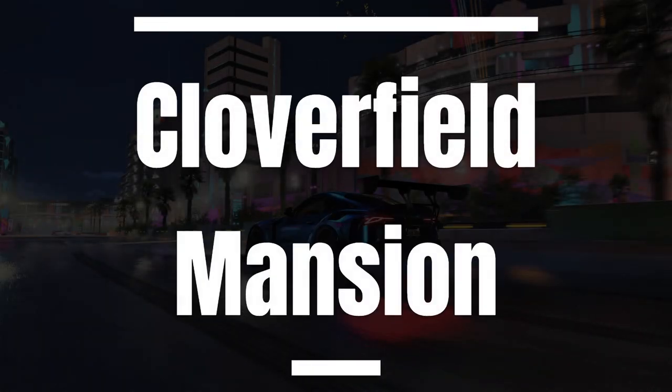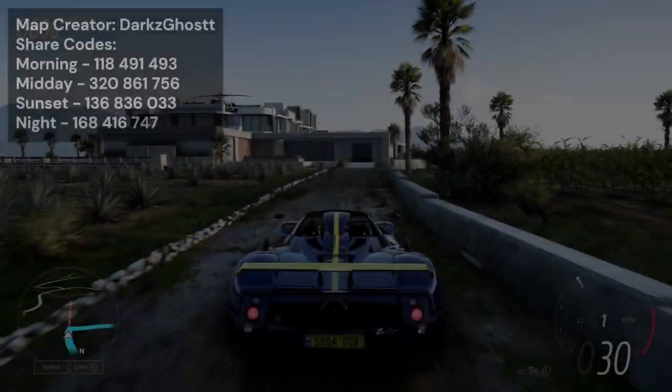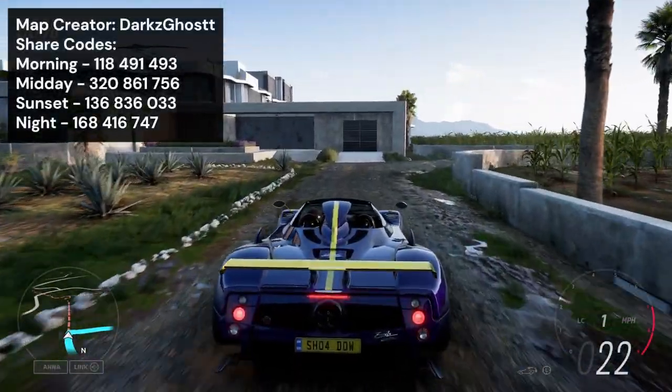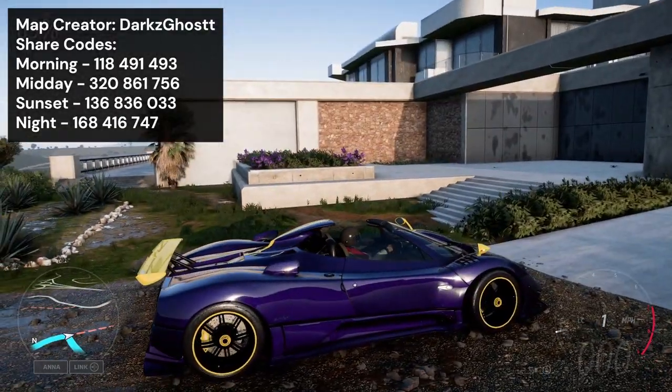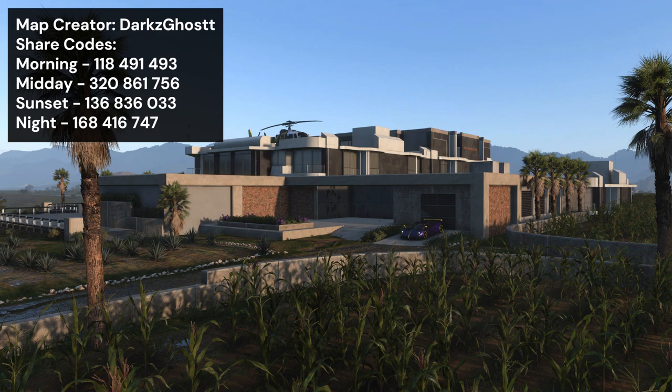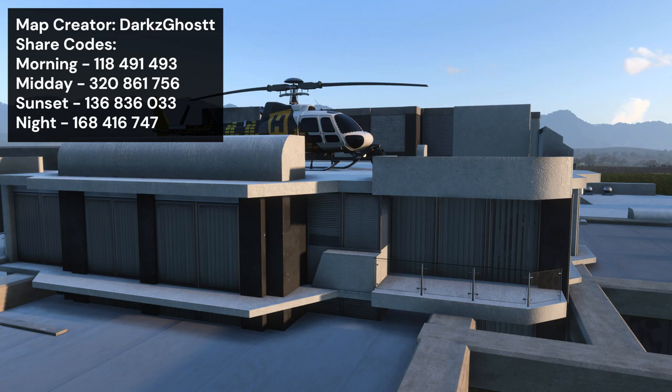Next up we have Cloverfield Mansion from Darks Ghost. This mansion is perfect for those of you who like taking photos of your cars. It looks really authentic as if it's just part of the map, and unlike a lot of so-called mansions in event labs, this is actually the size of one, and along with the helicopter on the roof it properly looks like one.